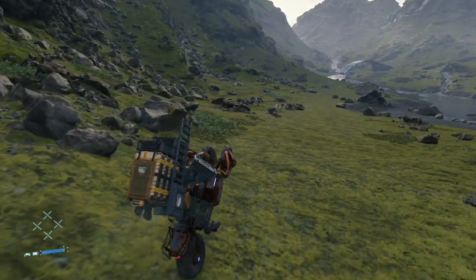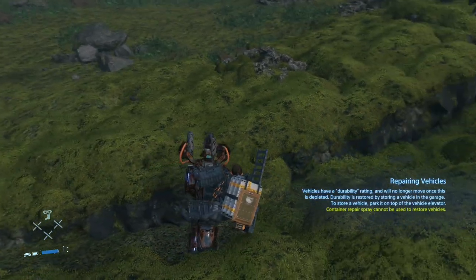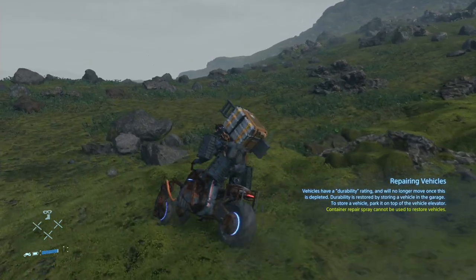If you hold back while driving the reverse trike, you can do a wheelie. A fancy trick at first, but performing a wheelie can help you maneuver over rocks and rough terrain when you're stuck.